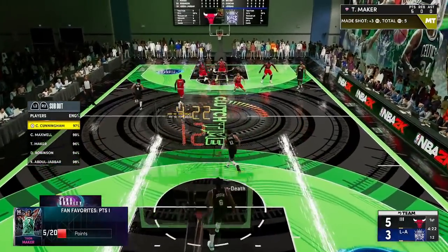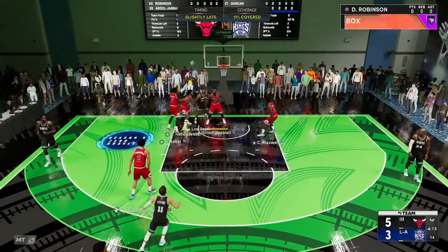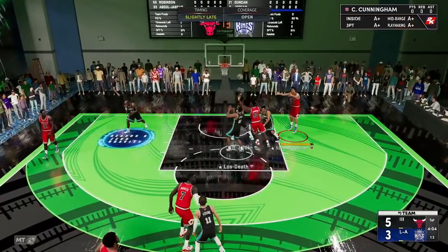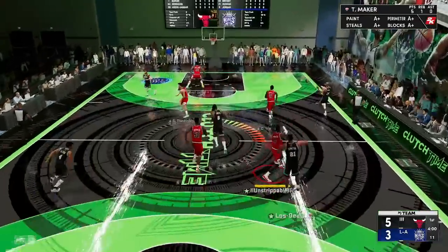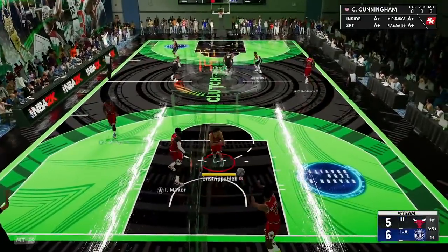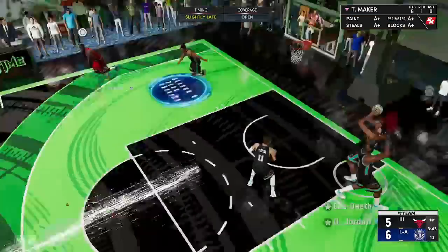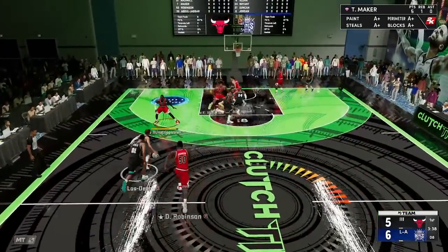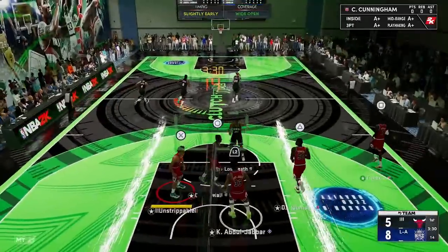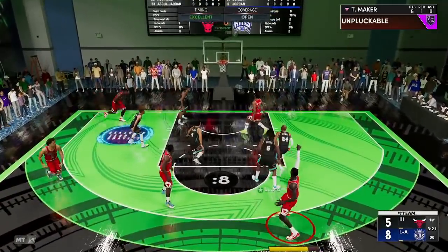That's wide open — that's an easy make there for Thon Maker, come on. Thon Maker's stamina is just one of the issues — 88 stamina — but he doesn't have a white player build which might make it okay. That's not even a contest, and we didn't get that board. Why didn't he shoot that? That's another wide open for Thon — I gotta hit that shot. We got him, but he just slasher burst through and scored — that was a good shot.